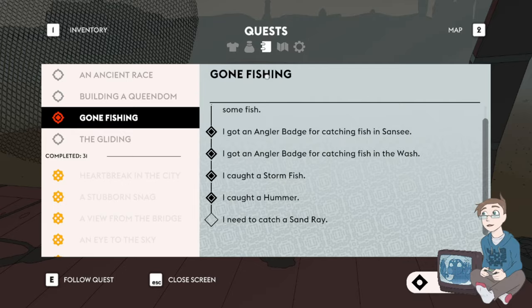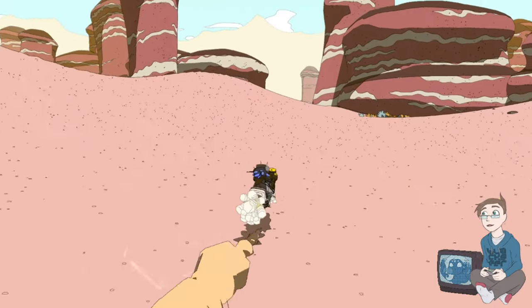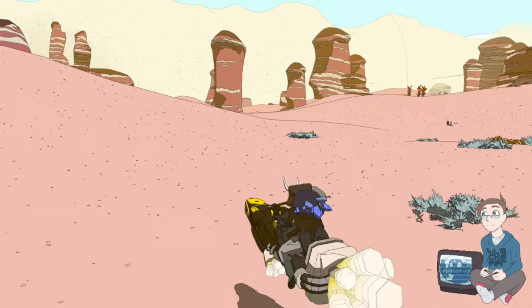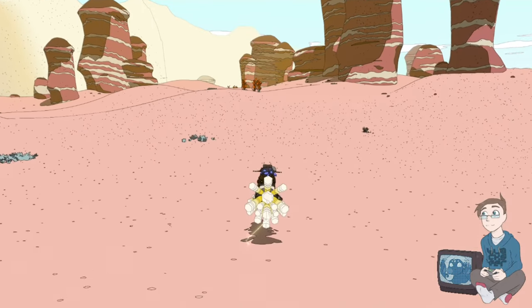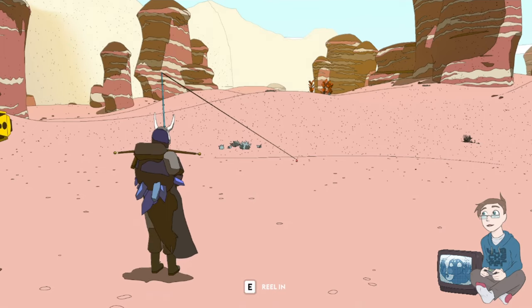I caught a storm fish and a hummer, so I need to catch a sand ray. Let's find out where we can get a sand ray. It says it's a vast open space framed by rock islands, like a bowl of sand. I'm going to need two sand rays to finish everything — one for the conservatory and one for the fishing guy.